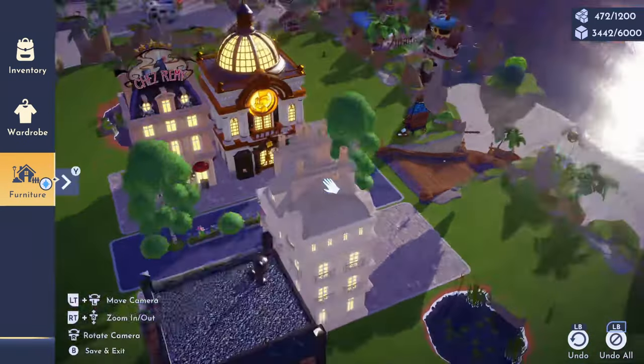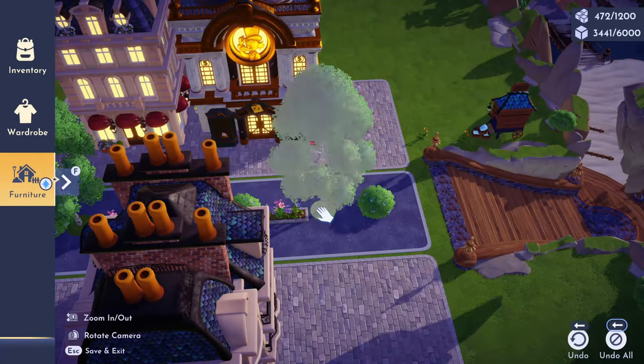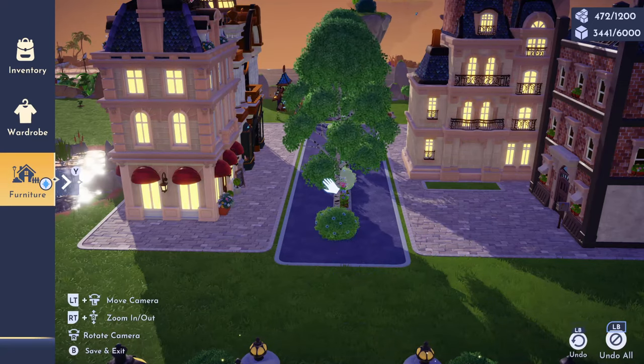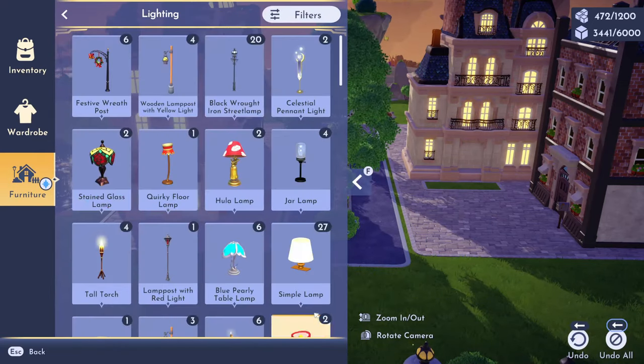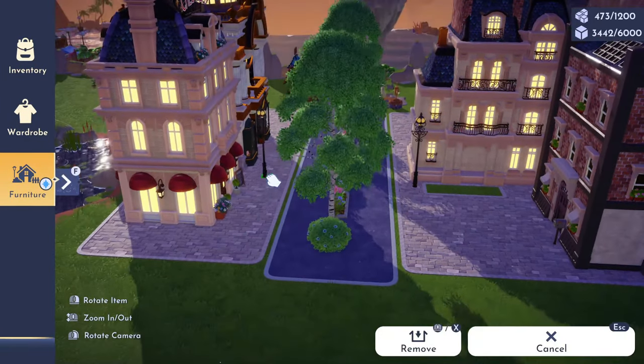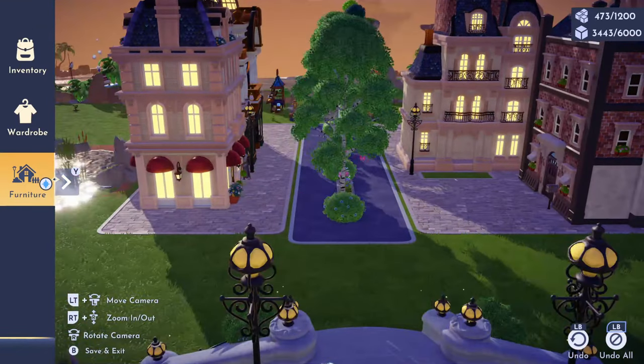In between the buildings we're going to be doing a greenery type centerpiece, which will give the illusion of two different roadways — almost like a highway sort of effect. Since we don't have any road lines or details, the items that we use on our road are going to help bring the build to life.